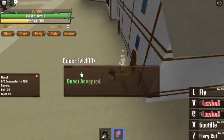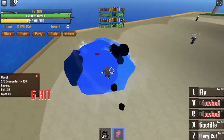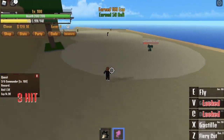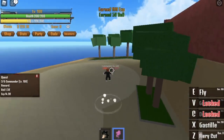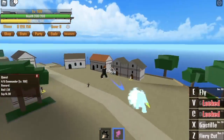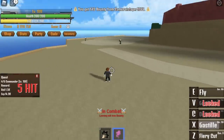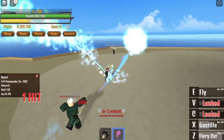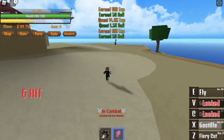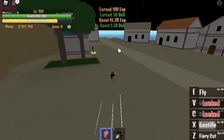For our first quest, we need to defeat 6 commanders. Use the Fiery Cut. The cooldown is fast — dodge, dodge, dodge. Wait for Gastel, and use the Fiery Cut. It's kinda slow and you need to defeat 6. I think this is slow but the experience is higher; the other mob is faster but the experience is slower. So guys, you decide. For me, I decided to train here on the soldier island because I like to do combinations with my skills.